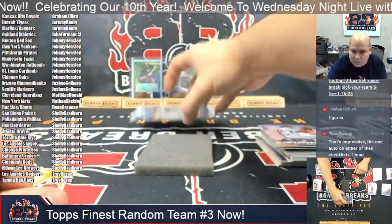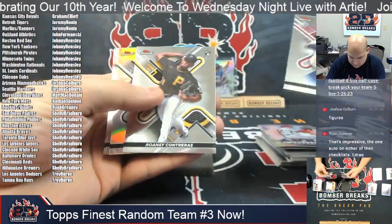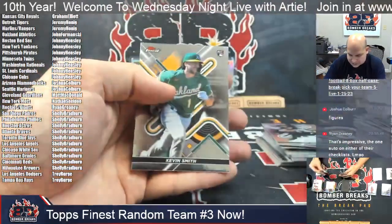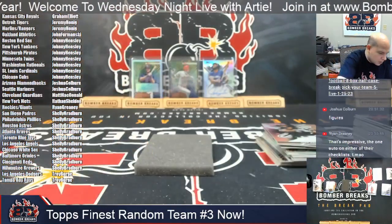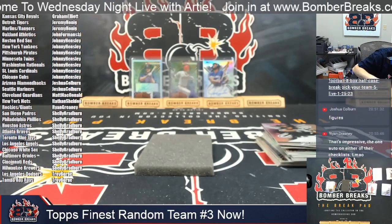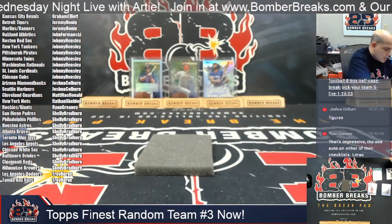And the last one of Random Team Number 3. Behind the Ronesy rookie it's going to be Jose Abreu refractor for the White Sox and a rookie of Kevin Smith to bring us home.